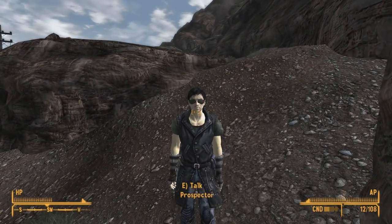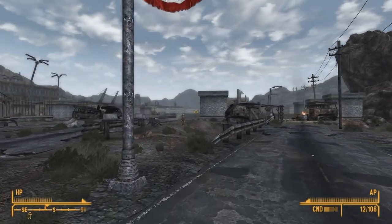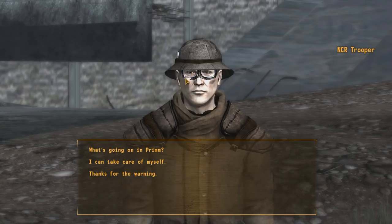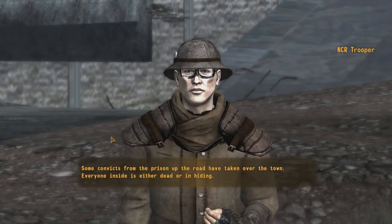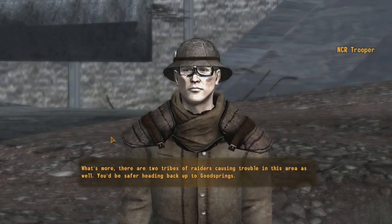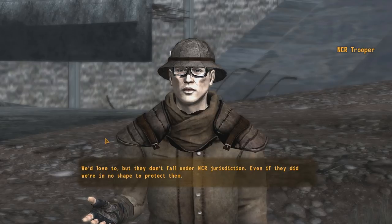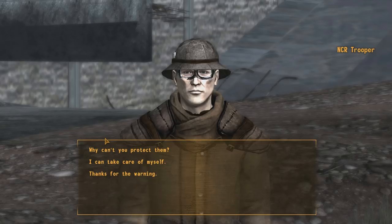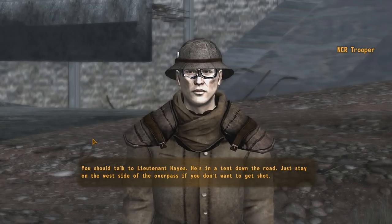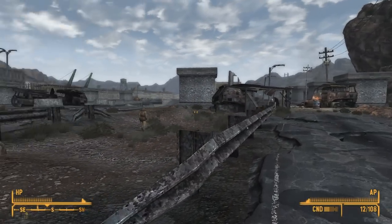You look very pale for someone that goes out in the sun all the time. Here is Prim, and this is actually the first area where we'll have some really cool old school music. Where the hell do you think you're going? Prim is off limits. No it's not. What's going on in Prim? Some convicts from the prison up the road have taken over the town — everyone inside is either dead or in hiding. There are two tribes of raiders causing trouble in the area as well. You'd be safer heading back to Goodsprings. Shouldn't you be protecting the town? We'd love to but they don't fall under NCR jurisdiction, and we don't have the equipment or extra hands. You should talk to Lieutenant Hayes — he's in a tent down the road. Stay on the west side of the overpass if you don't want to get shot.